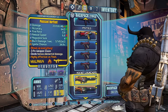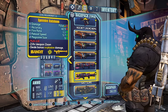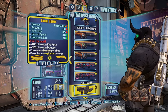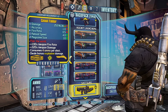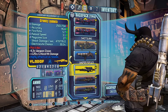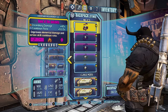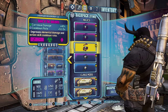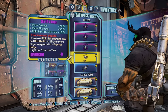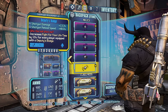For rocket launchers, I have Norfleets and two Badabooms for rocket jumping. For shotguns, I have a Flakker — you can do a damage glitch with this as well — and an Orphan Maker. For snipers, I have Lyudas, the Pimpernel, and the Bone of the Ancients in all three elements, which also gives cooldown rate. I also have a Sheriff's Badge increasing pistol damage and fire rate, and a Deputy's Badge increasing shotgun damage and reload speed.